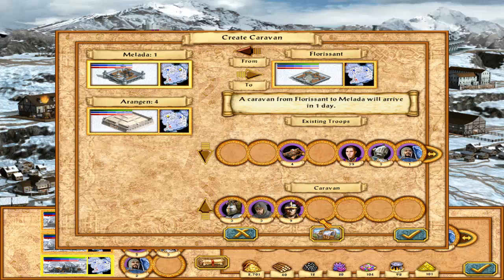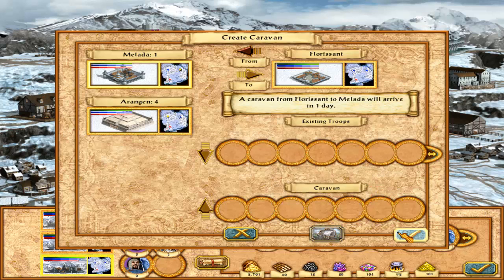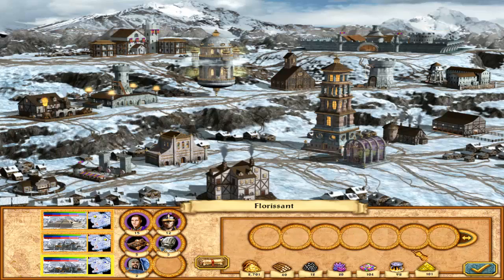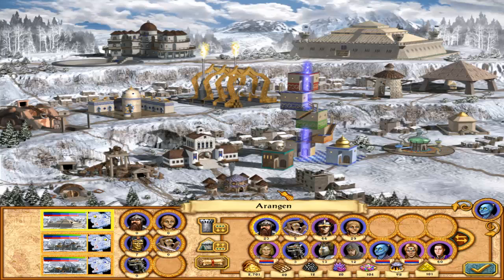I can also send crossbowmen and squires - I'm going to send everyone I can. Why not? It's not like I'm worried anyone will be attacking me. Do mind that I don't have much room in Aranjan, so that's always a problem.